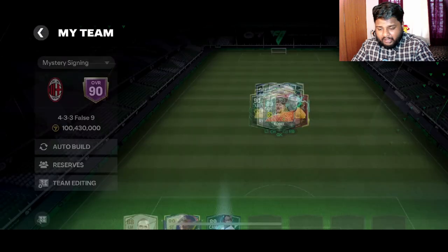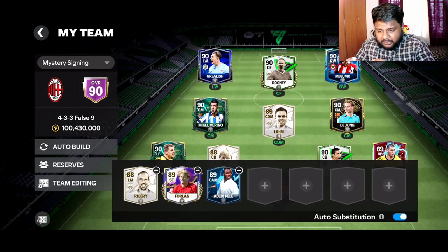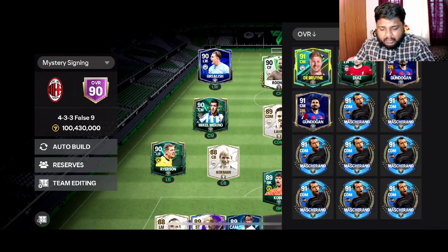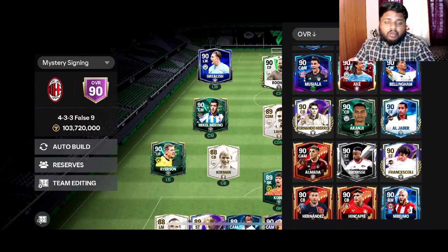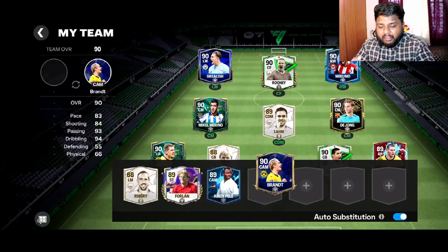I'm going to go for the Brandt card myself. We don't have a 90-rated striker yet, so let me bring in Brandt — he's going to be our pick for part 19 of the mystery signings. Hope you guys have completed the mystery signings for the week; make sure you're doing them every week.